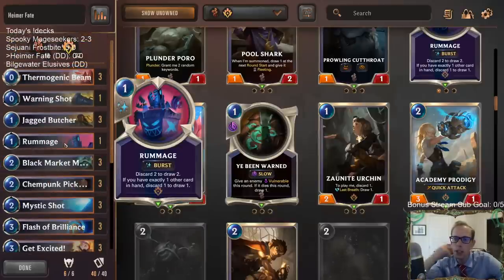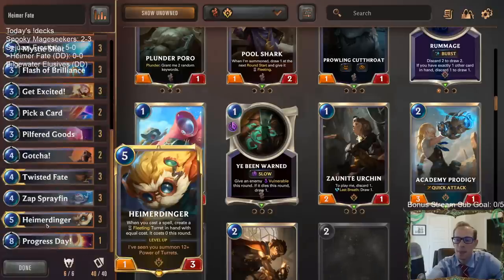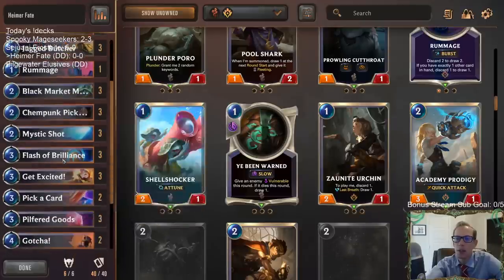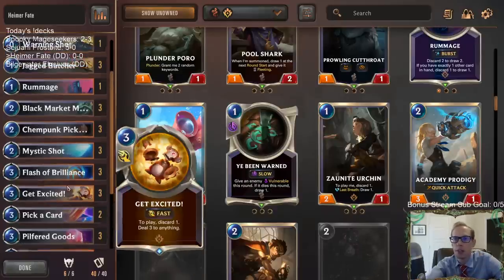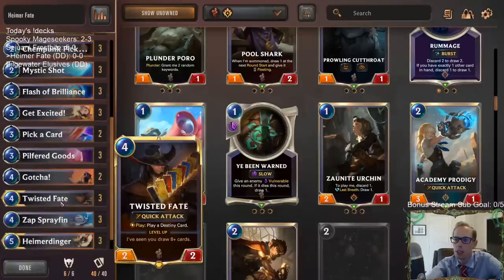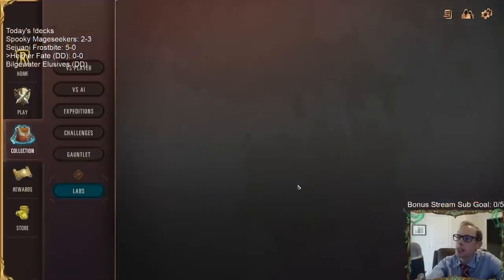We're playing a Rummage in here that we didn't have last time. Last time about 25 days ago we had one Mind Meld as a silly card at the top end. We're going to be playing Rummage where we'll draw extra cards like Black Market Merchant and Pilfered Goods. It also gives us some fleeting stuff we can rummage away, and it's great for leveling up Twisted Fate. Let's play some Hymer Fate!